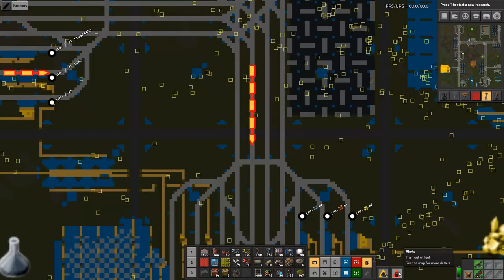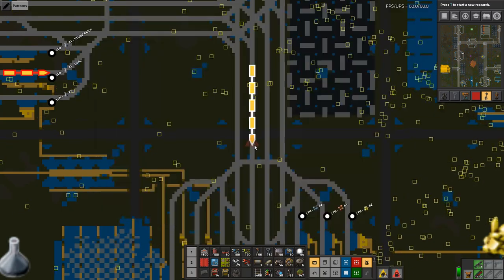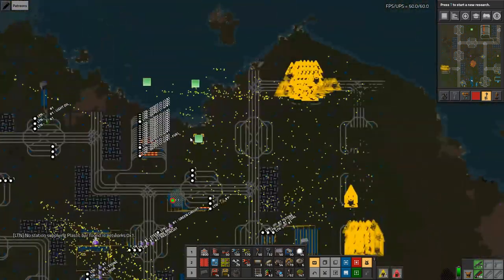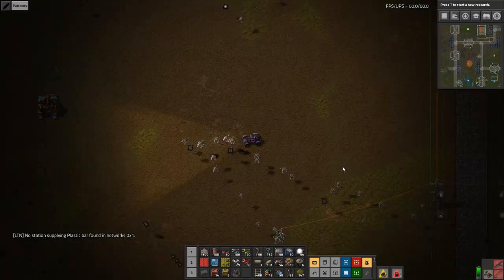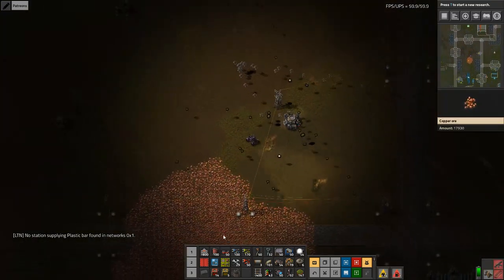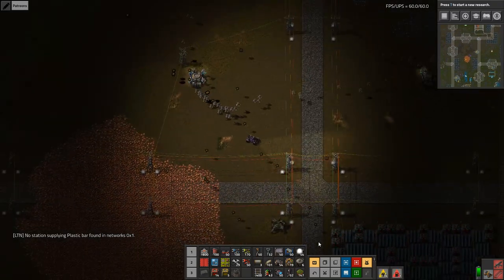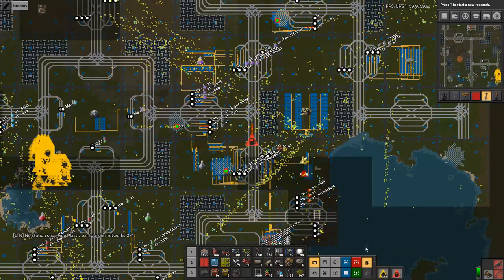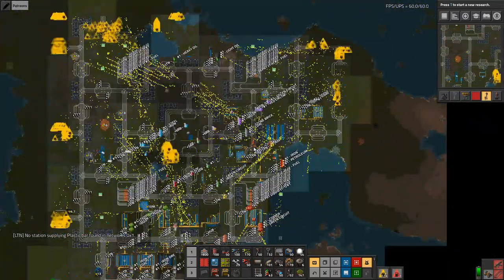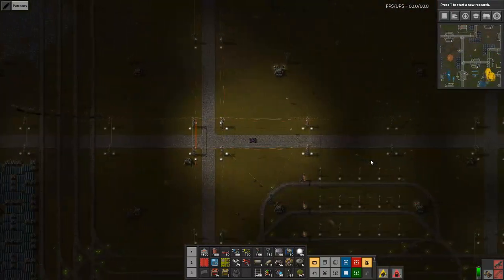How did this happen? Oh, I know — the train is actually not up there. Well, that was a miserable start, and no plastic either. But I do have a bit of seed capital here.